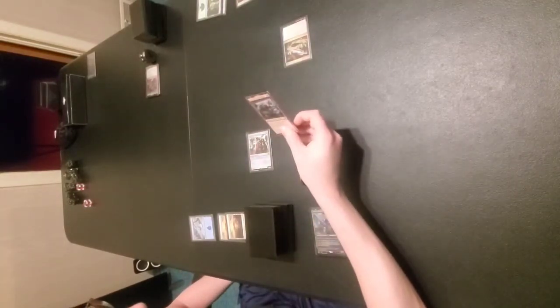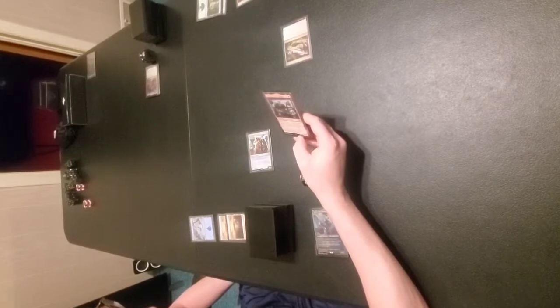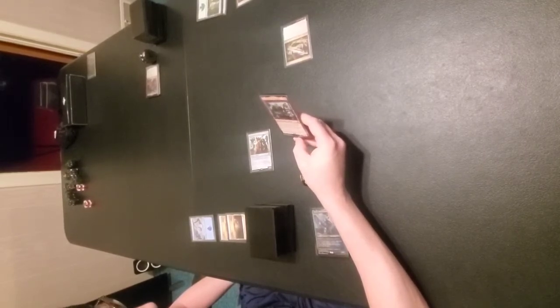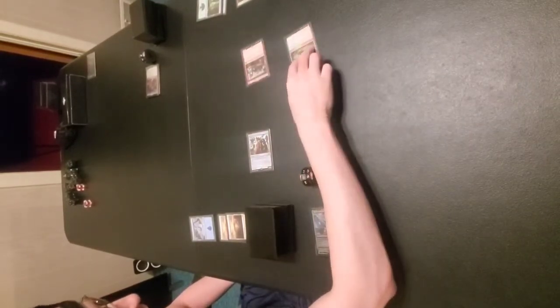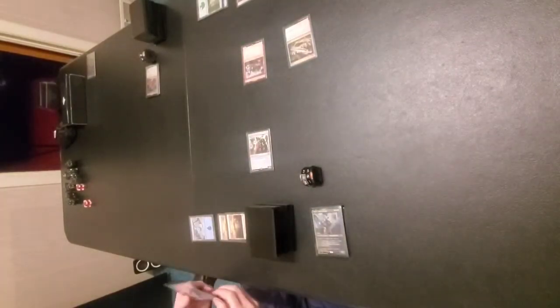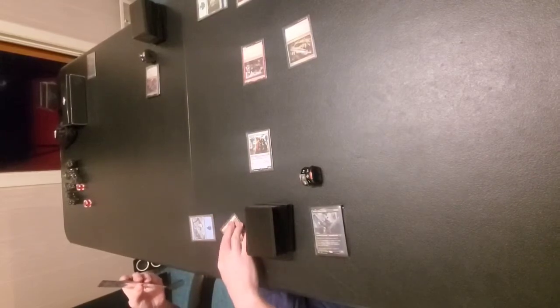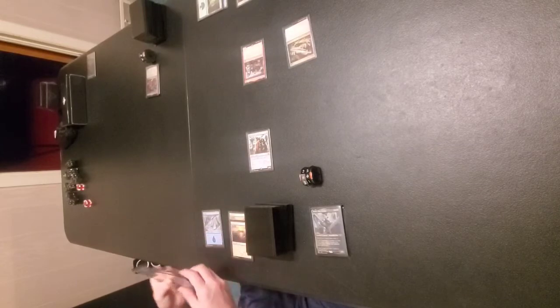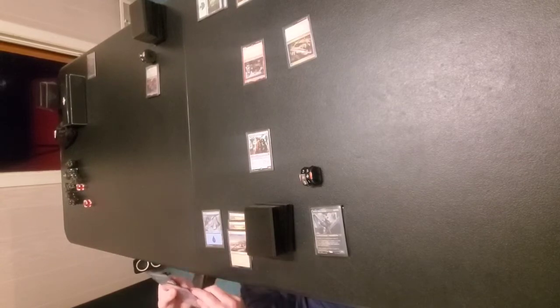Creating the Street Kingpin — the goblin one. Whenever he attacks, put a plus-one, plus-one counter on him, then create a number of 1/1 red goblin creature tokens equal to his power. This is going to be bad. He puts 1/1 counters on himself, but it doesn't increase his power that way. So I think I'm going to get the upper hand to start, but it looks like he's going to slowly build up a badass army.